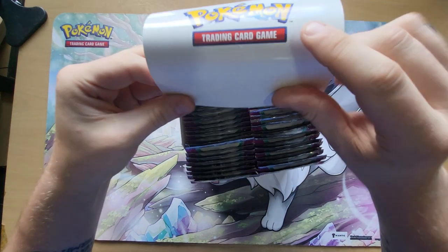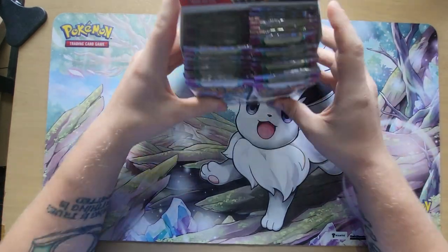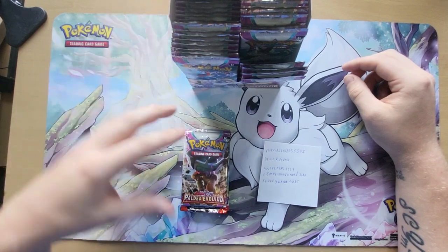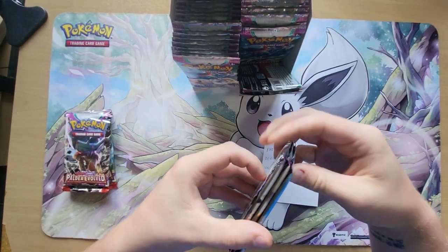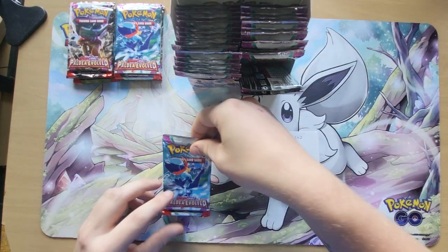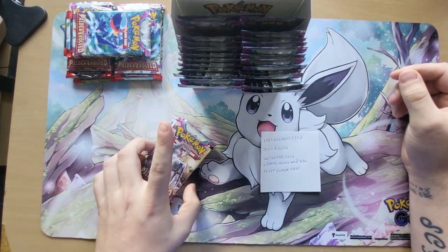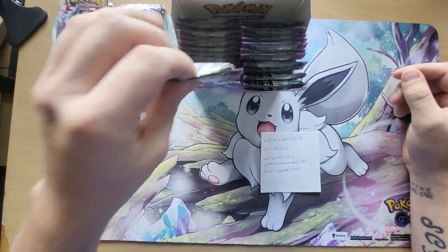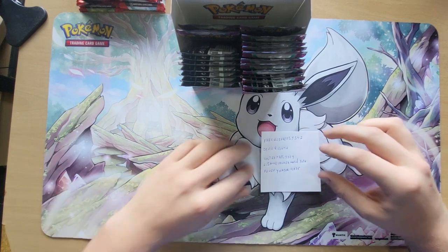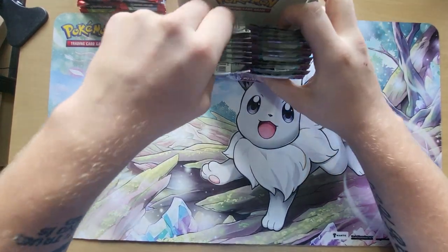This booster box contains 36 packs. The giveaway winners are: Marcia Lennars, congrats! Then we have three packs for Devil Quinten, three packs for Wouter Vaas, three packs for Lisanne van der Noord, and last, three packs for Fluffy Nator. At the end of the video I'm gonna contact you all and make sure you get the packs.